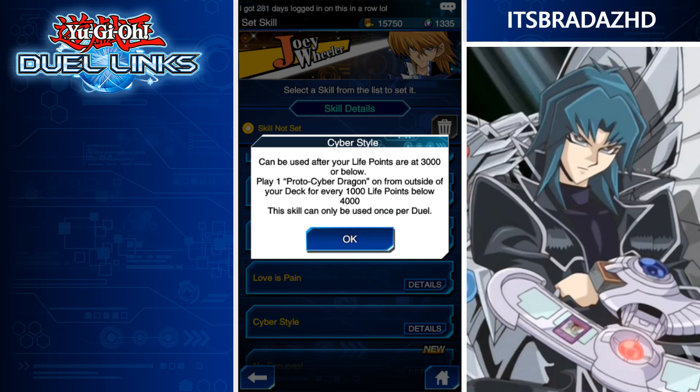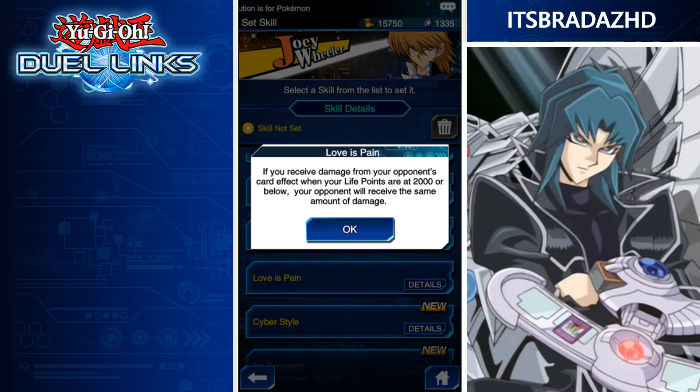Now onto the Zane skills. Cyber Style — can be used after your life points are at 3,000 or below. Play one proto Cyber Dragon token from outside of your deck for every 1,000 life points below 4,000. So if you're at 1,000, that's three Cyber Dragons on your field. It immediately sets up plays for Cyber End Dragon or Chimeratech Over Dragon. Love His Pain — if you receive damage from your opponent's card effect when your life points are at 2,000 or below, your opponent will receive the same amount of damage. This counters Burn decks a lot — if your opponent is Weevil with Mask of Restrict and Burning Land, they'll be taking 1,000 damage every time you do too.